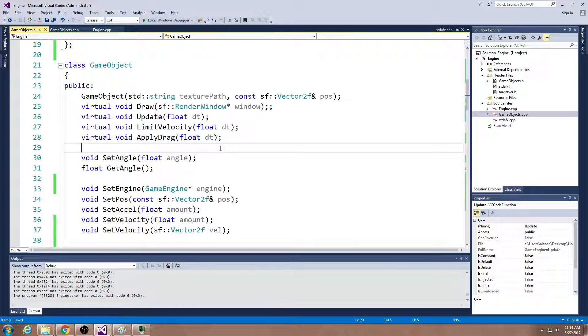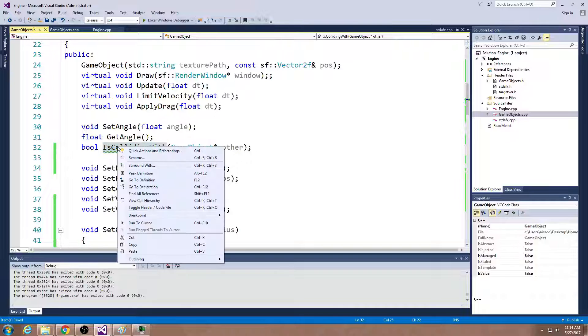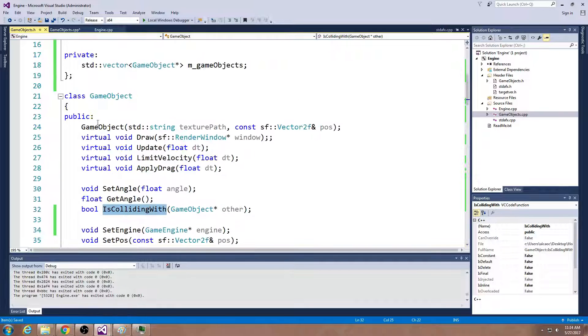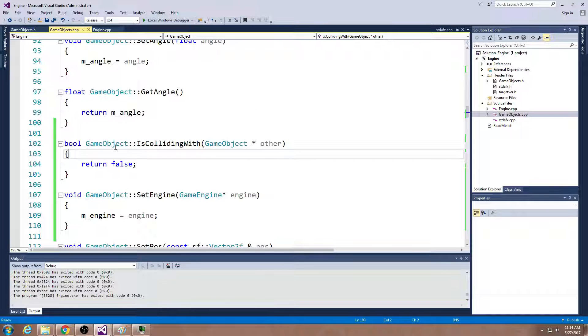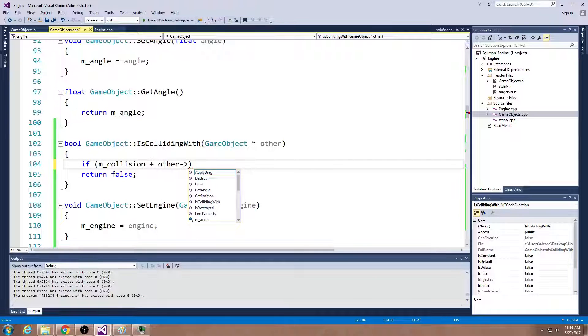I'm going to write a function called isCollidingWith. It's going to ask these two objects: are your circles overlapping? It returns true or false. It takes in a pointer to the other object. This function will do the logic of comparing our radiuses. We need to see if the collision radius of this object is colliding with the other object's collision radius — specifically, get my collision radius plus the other collision radius and check if my position is within that combined distance.